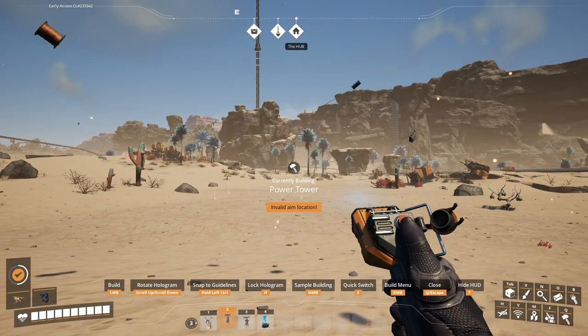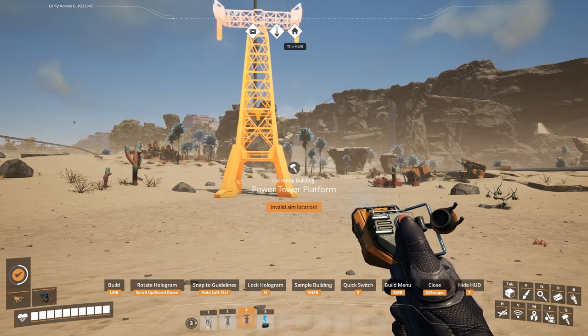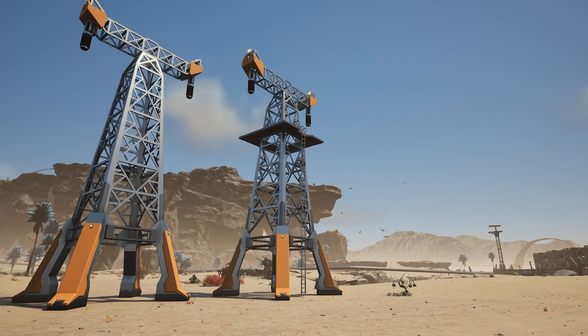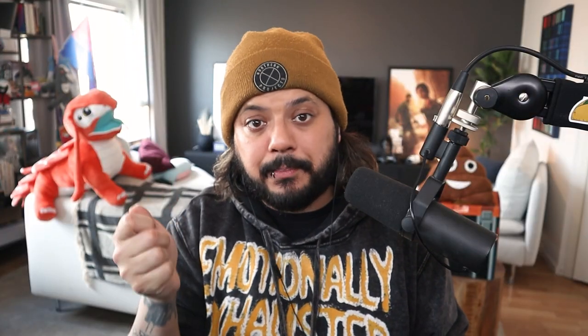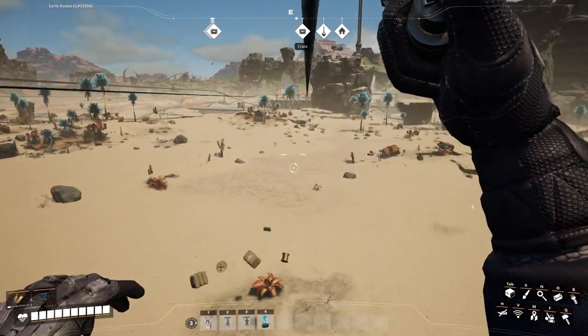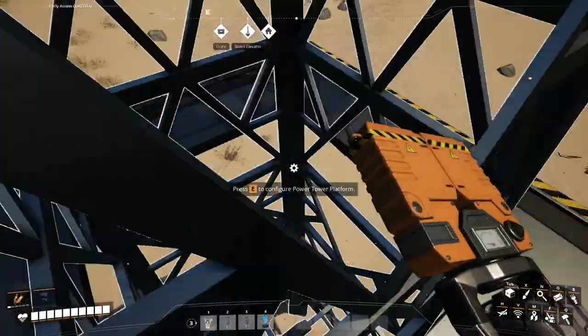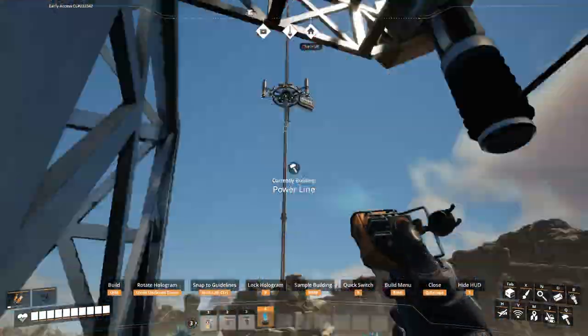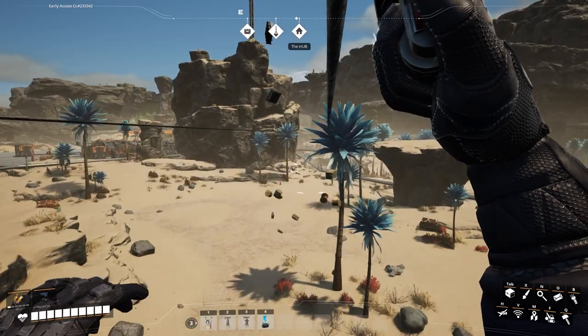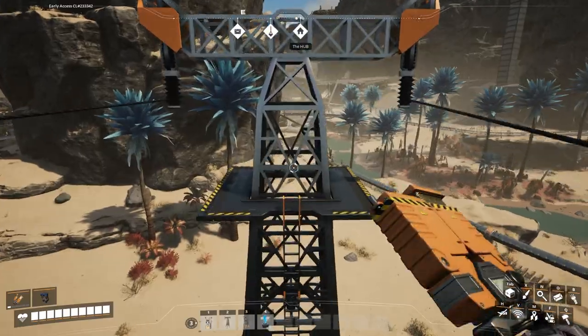There are actually two types of power towers, and if you use the quick switch radial menu, you'll see them both there. The two types are one with a platform and one without. The entire purpose of having the platform version is that there's a ladder on it — you can climb up to the top and then zip line across really long distances. This synergizes super well with the zip line sprint mode added in Update 7. You can stand on a power tower with a platform, build another one far away, zip line sprint to get there, land on it, and rinse and repeat — running power lines quite far, quite quickly.